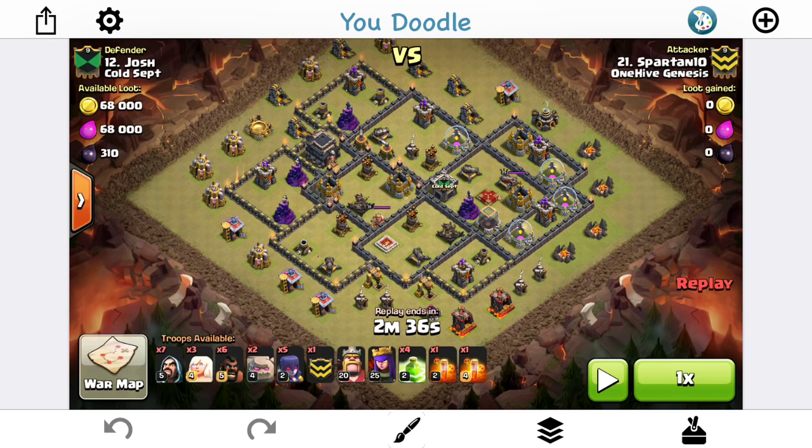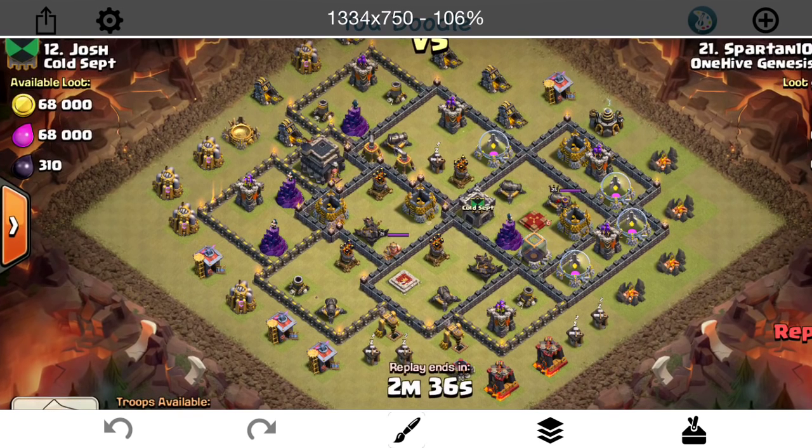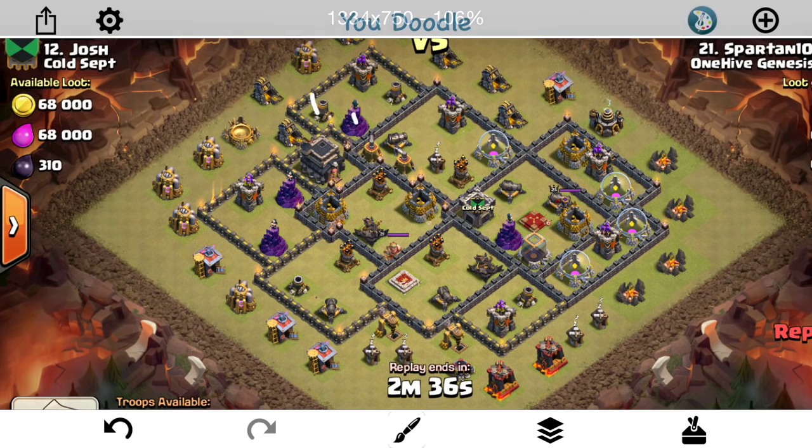A lot of times — almost all the time — you're going to want to have a Queen Walk to some extent, or at least some Hogs. The idea is that you're going to try to take out all the splash damage. You can see right here: one, two, three, four, five, six — six of the eight splash damage buildings are all on that left side, all accessible to a Queen who walks like that.